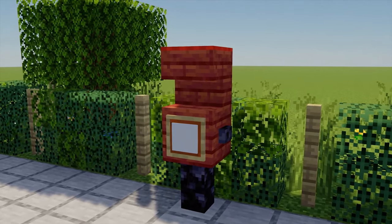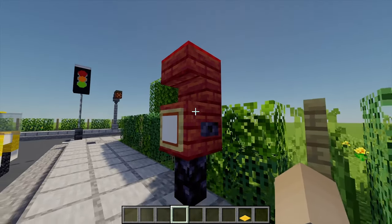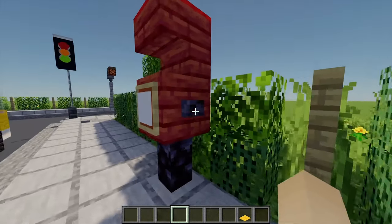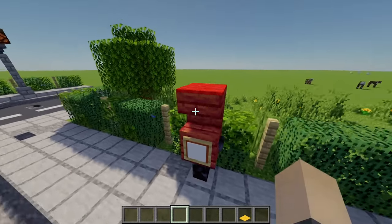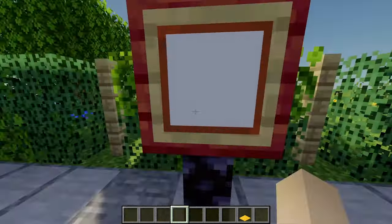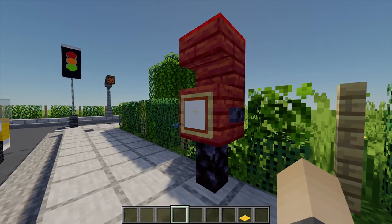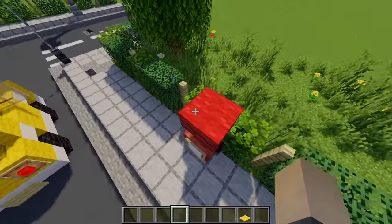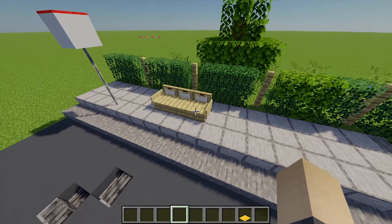My sixth build idea is this post box design, because you can't have a city without a post box. This uses the new mangrove planks - they're red which is perfect. The design has one blackstone wall with a mangrove plank on top, then a stair above that to look like the slot where you post letters. An item frame with a white glass pane shows the collection times, a button on the side acts as the key holder, and it's topped off with a red carpet.